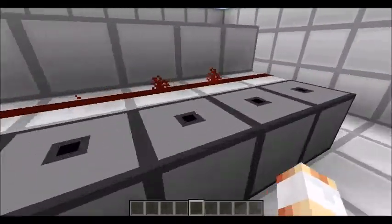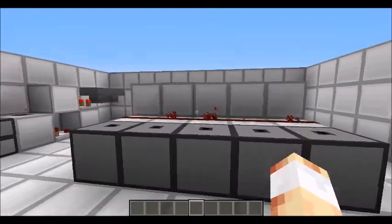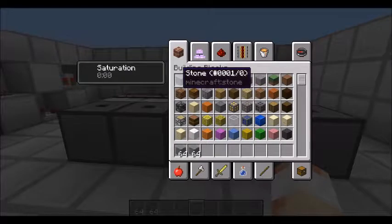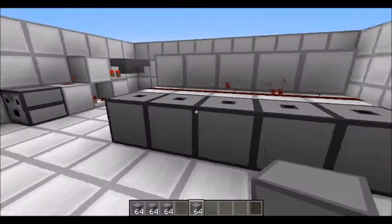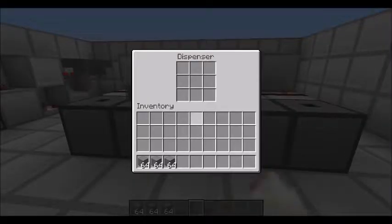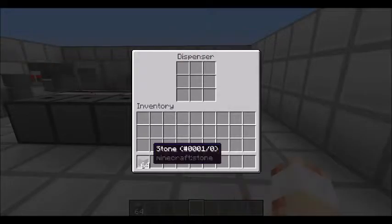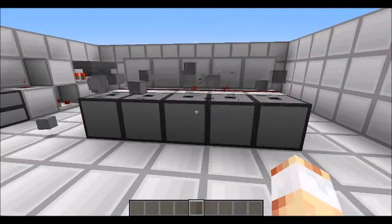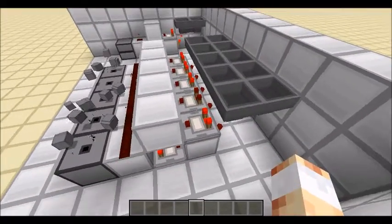Now obviously being tileable, you can put them side by side. So if I just do this and I start putting stone in each of these, as you can see they start flowing out, which is perfect. That's exactly what the system is made to do. And as you can see, because of how the design is made, they are all firing independent of each other.